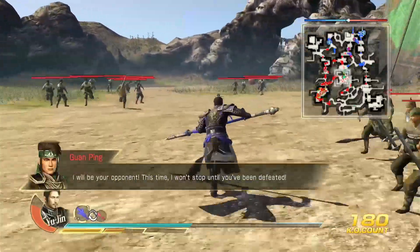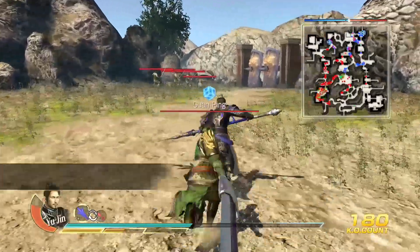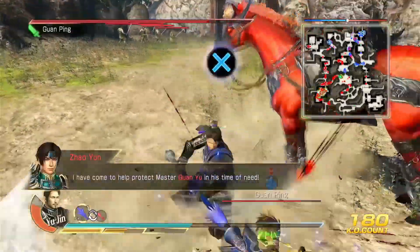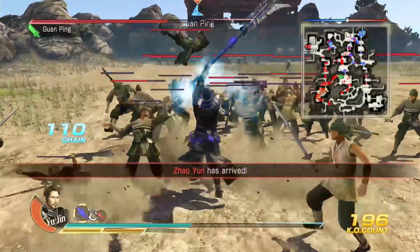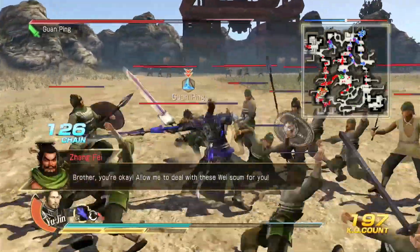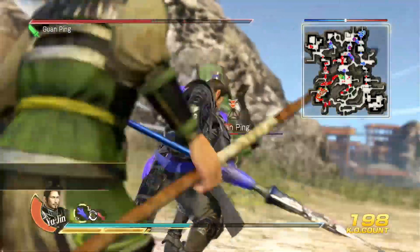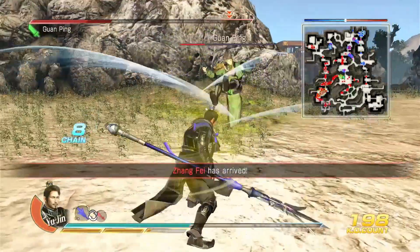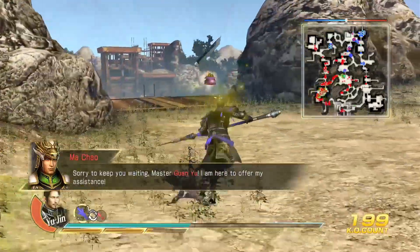I will be your opponent. This time, I won't stop until you've been defeated. I have come to help protect Master Guan Yu in his time of need. Brother, you're okay. Allow me to deal with these Wei scum for you. Sorry to keep you waiting, Master Guan Yu. I am here to offer my assistance.